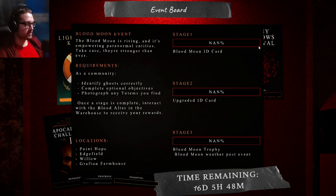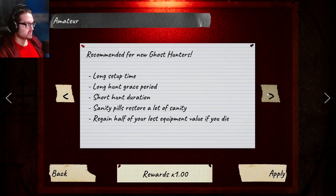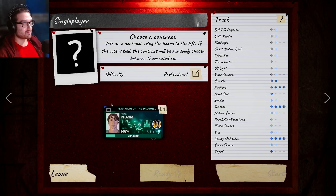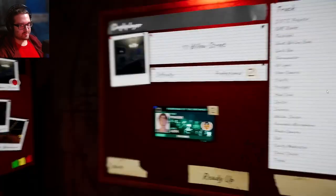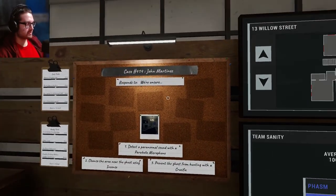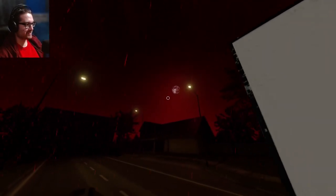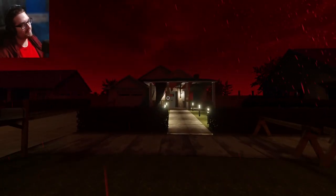Let's actually get in there because I want to see what this event is all about. I was on custom, so amateur. Maybe you just have to go in on normal - whatever difficulty you choose. They've done that before for events - you get to choose your difficulty but the ghosts are still going to be stronger. Let's try it on professional and do Willow because it's the easiest map. I forgot to mention I'm wearing my blood moon outfit - a red shirt and red jacket.